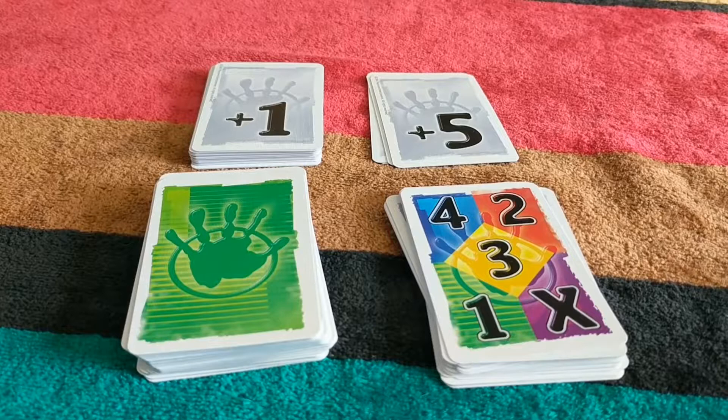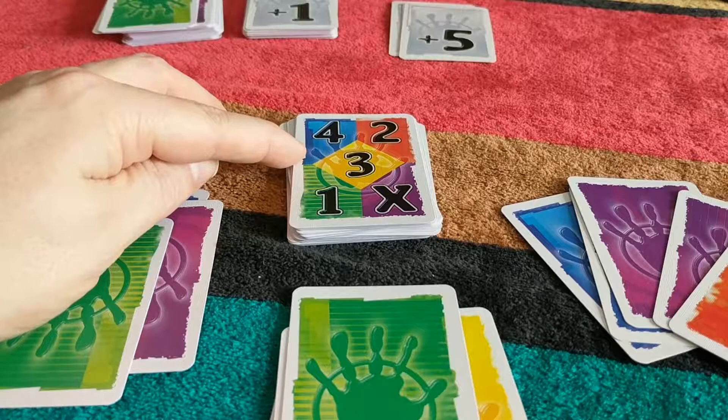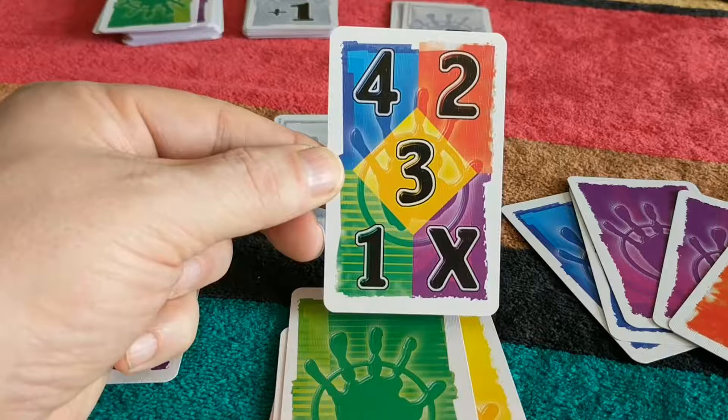Let's see how it runs. Every round you get a new limit card, and when all the limit cards have been played, the game ends. What do the limits mean? Well, on this one for example, you can have a maximum of four blue, two red, three yellow, one green, or an unlimited amount of purple, which is designated by the X.